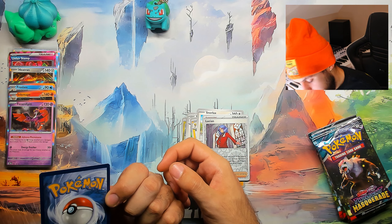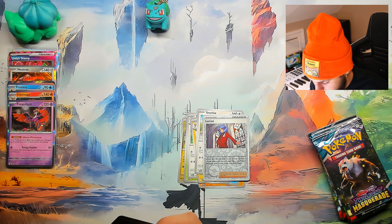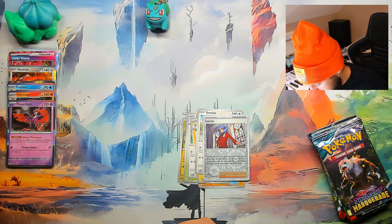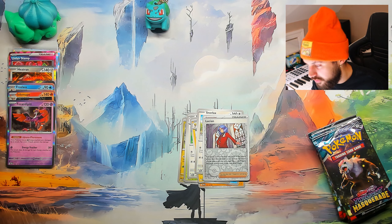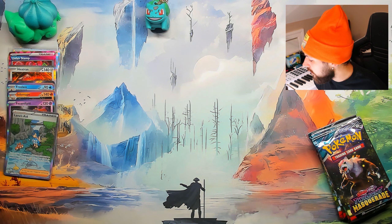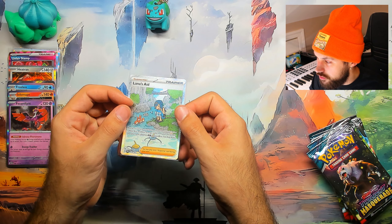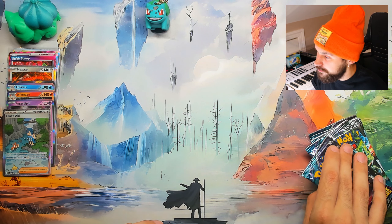I'm just checking it out before I sleeve it. It looks a little slightly thick on the top, but not anywhere that I even remotely care. I am super stoked for this. Everything else is great on it. There's a little speck on the card — yep, just a little speck. I'm a big stickler for seeing schmutz — it's like an ADHD thing, some sort of need to organize type of thing. Lana's Aid — that will probably be the best hit of the box.